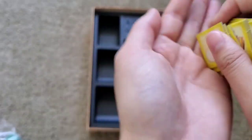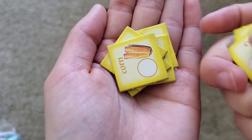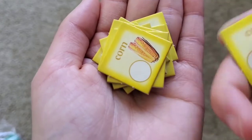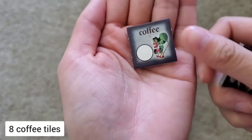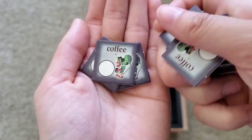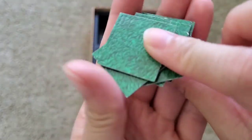And we have corn. One, two, three, four, five, six, seven, eight, nine, ten — ten corn pieces. The back is green. Coffee. One, two, three, four, five, six, seven, eight. Eight coffee pieces — it's green on the back.